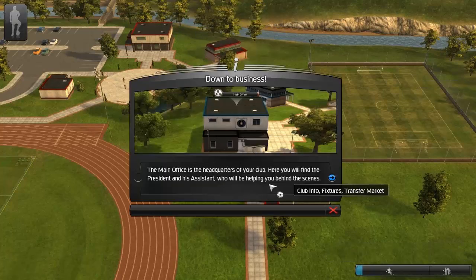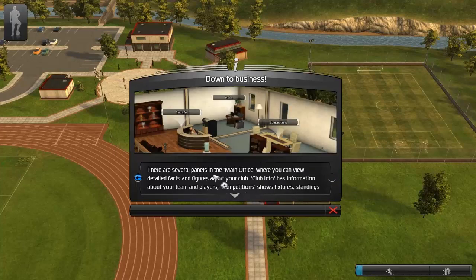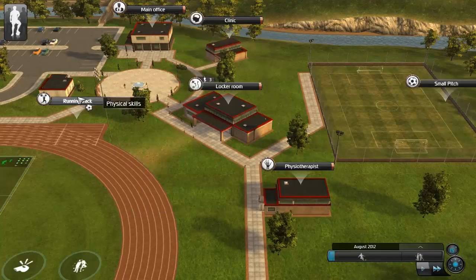The main office is the headquarters of your club. Here you will find the president and his assistant who will be helping you behind the scenes. There are several panels in the main office where you can view detailed facts and figures about your club. Club info has information about your teams and players, competitions, social fixtures, standings and stats for every competition. Once the season starts, you will see two other tabs: the transfer market for transferring players, and challenges which will list all the president's goals. Complete these to gain upgrades. So that's where we get new players from.